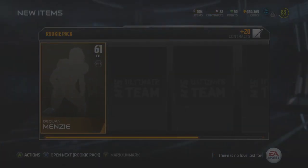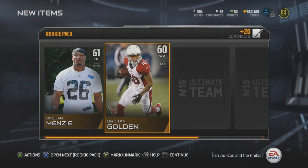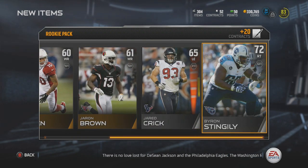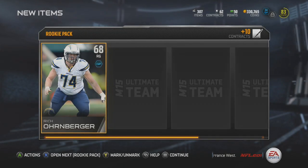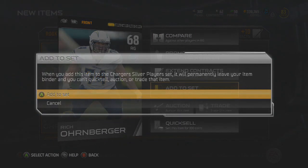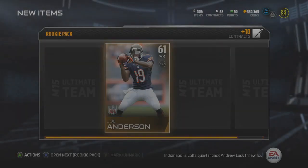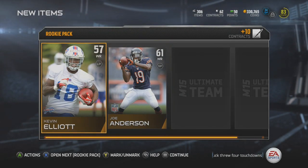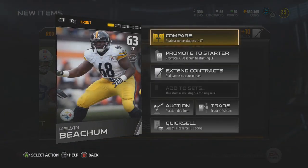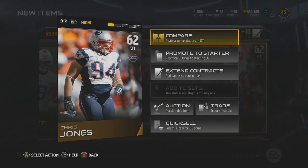Pack number two — we get a Daquan Minzy, former Alabama player, Britton Golden, Jerron Brown, Jarrett Crick, and Byron Stingley. Third rookie pack — let's get a card that goes into an elite set. This one goes into a silver set. Next we get Joe Anderson, who won't go into a set because he's not currently on a team. Kevin Elliott does not go into a set, Kelvin Beecham does not go into a set, and last but not least, Chris Jones, which also does not go into a set.